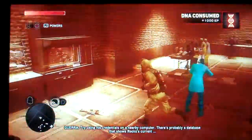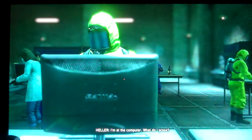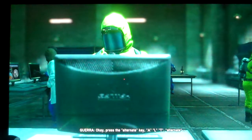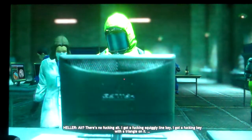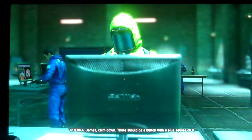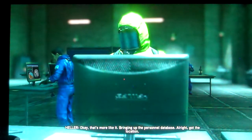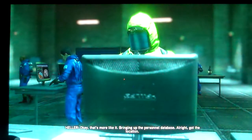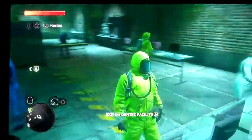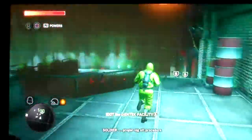We like having feasts. So now we gotta go over here to these computers. I'm at the computer — what do I press? I'll press the red button. I gotta keep the triangle on it. I have to collect the personnel database. Got the location. That pretty much tells you how good Heller is with technology. Please return to your station and commence the lockoff procedure.